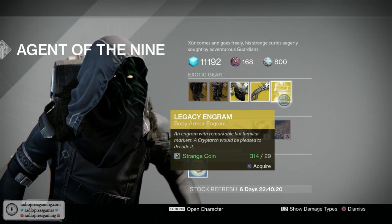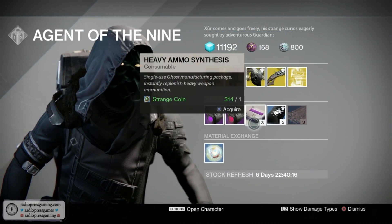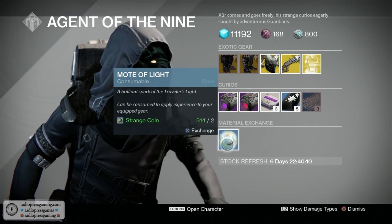Miss Weeks legacy engrams, and of course your glass needles, three of coins, heavy ammo synths, red glue for your sparrow, purple glue for your sparrow, and motes of light.